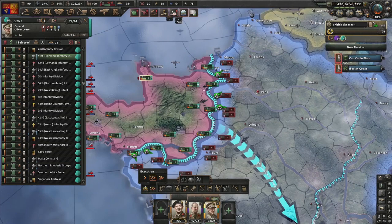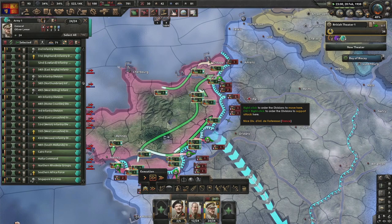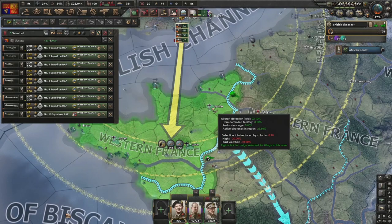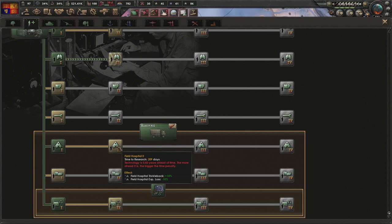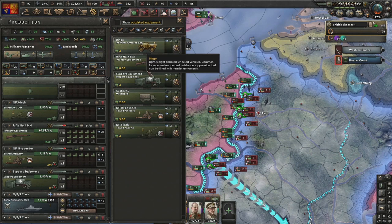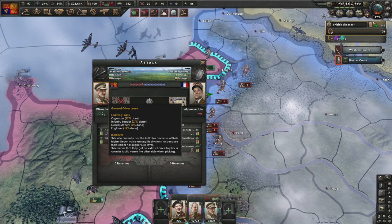Right now I'd normally stop to build planning bonus then do a more coordinated attack, but we're winning and completely decimating them across the whole front line so just keep going. Bringing the air force over to northern France. Going for Reconnaissance companies - upgrading further plus more signals. Also starting to produce motorized and interwar armored cars. Armored cars give more reconnaissance, which results in better tactics in battle.